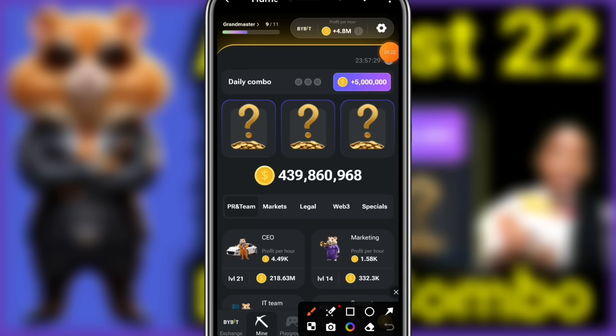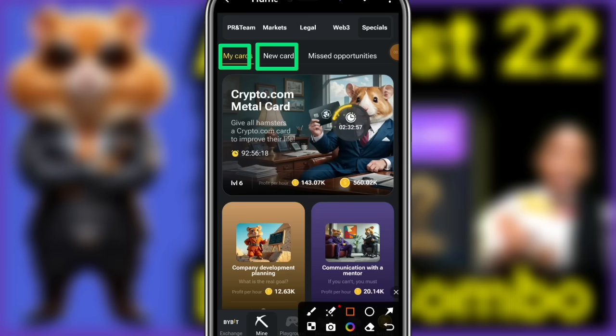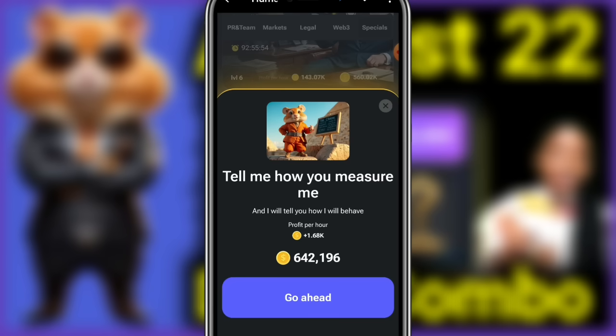The Specials tab — under the Specials tab you click on new cards, or my cards if you've gotten it before. If you've not gotten it before, get it from new cards; if you've gotten it before, get it from my cards. Look at the first card for today: Company Development Planning. Click go ahead.